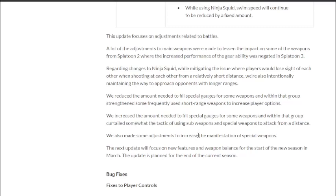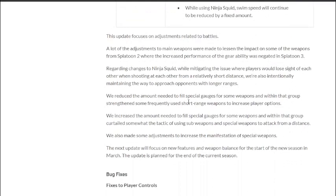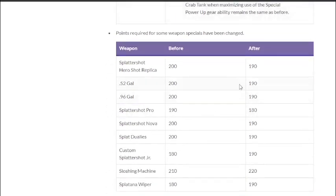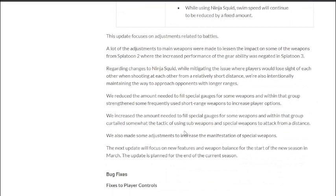That distance-attack tactic is definitely referring to Machine using Fizzy Bombs and Booyah Bombs from range. They've also made adjustments to increase special weapon usage. The next update will focus on new features and weapon balance for the start of the new season in March — this is likely the last balance patch until then, so hopefully we'll see some new stuff.